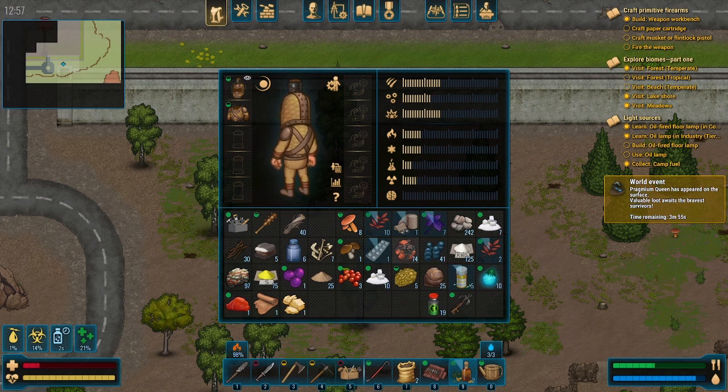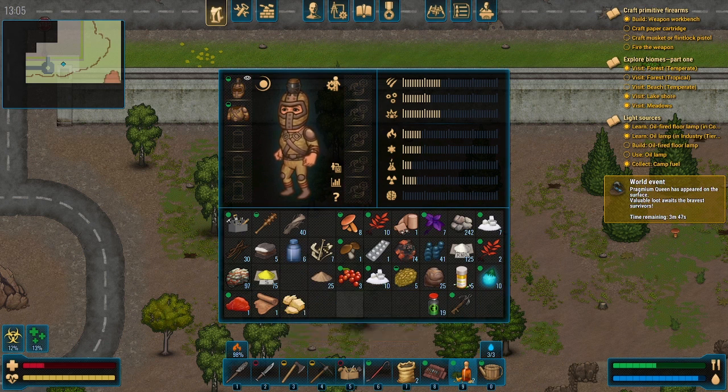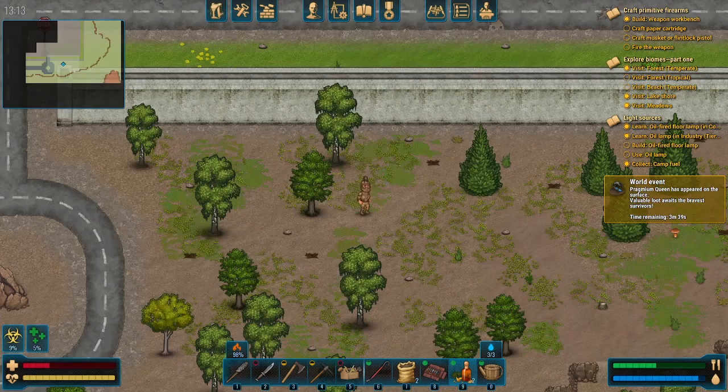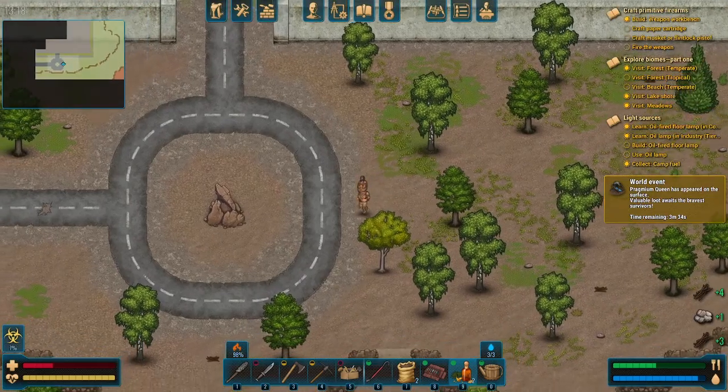Oh my gosh, these plants — we do need a lot of those. Let's go ahead and eat. Not really much else here. Can't get much out of the coffee beans — I mean, we can make coffee eventually. I just actually unlocked the ability to make coffee.